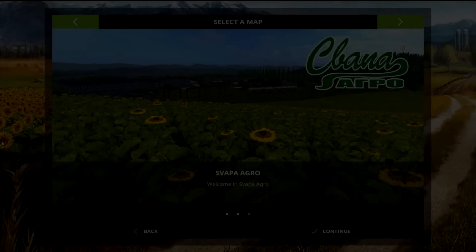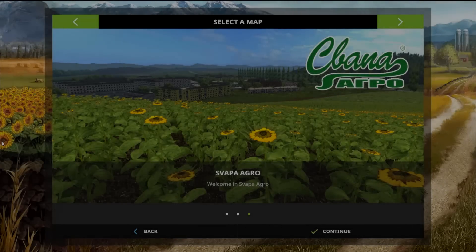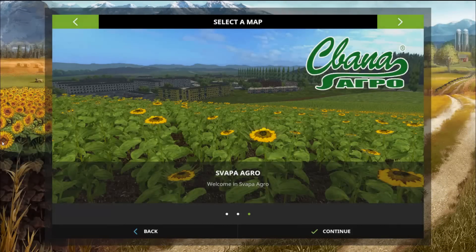Hello there friends and welcome back for another map mod review. Today we're going to be taking a look at the SVAPA Agro 4x map version 1.2 beta. The file size is 639 megabytes and some people may notice the logo in the top right hand corner.